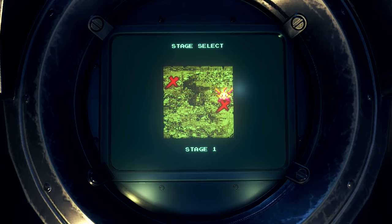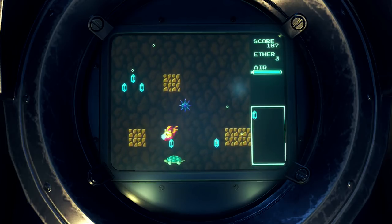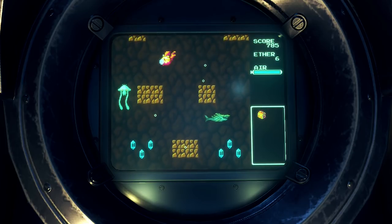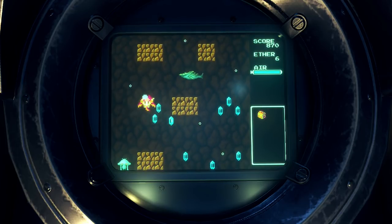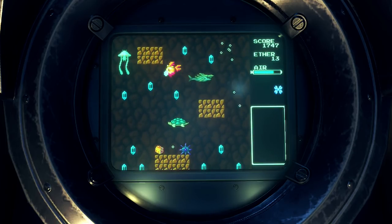The second medal possible to get is collecting every single Aether Crystal, and it is extraordinarily hard, especially if you're going for not getting hit at all. The third one is getting all the treasure chests. I recommend getting all of the treasure chests that you possibly can, as well as not getting hit. You don't have to worry about killing every enemy like I am right here.